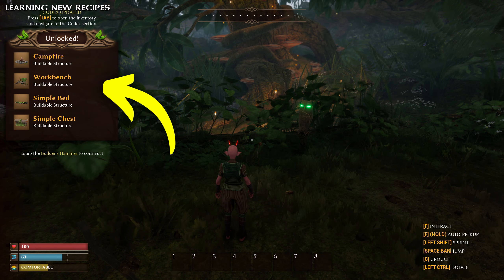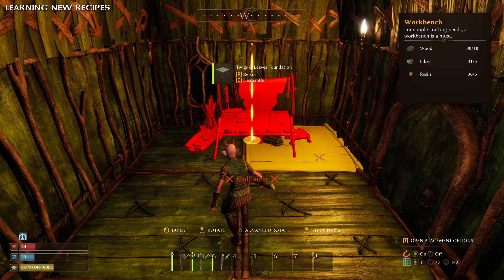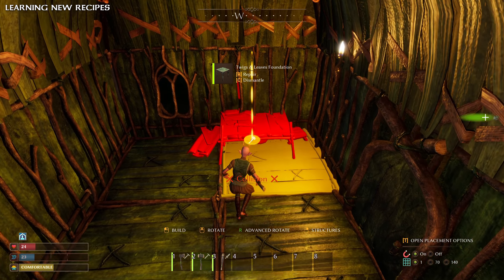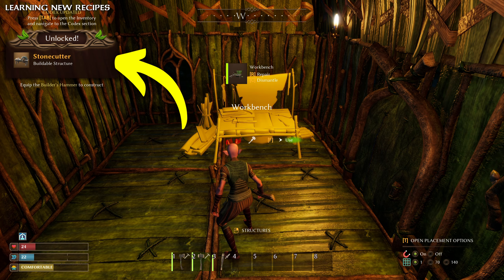You might have noticed it already, but often when picking up new resources, you are learning new crafting recipes. The same goes for talking to or doing tasks for smallfolk NPCs and building select crafting stations. This makes exploring really worthwhile, and if you come across a new creature, make sure to defeat and loot it — all in the name of science, of course.